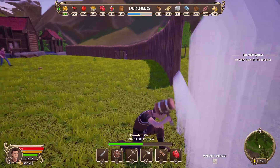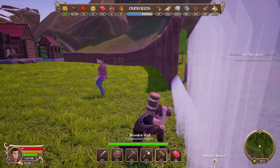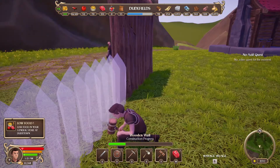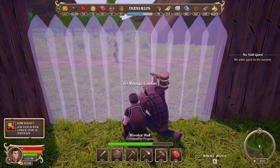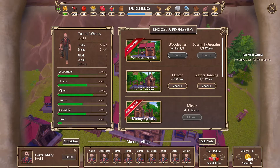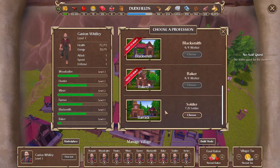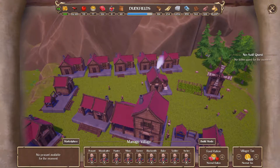Starting to look good, very good. Hey Gaston! No one builds walls like Gaston. Let's check you out - Gaston Whitley, woodcutter. Guess what you're gonna be - my last soldier. I couldn't tell you how many archers or anything I've got, so we will check that out and adjust accordingly as we go.